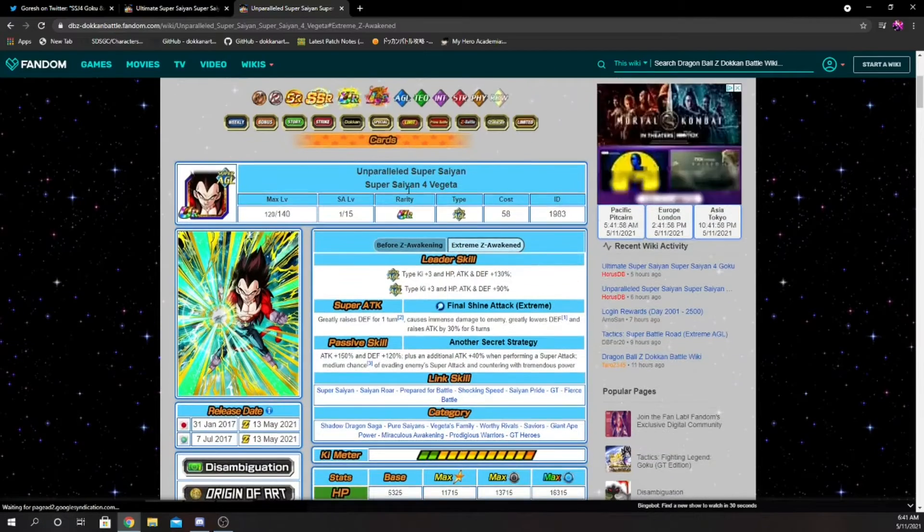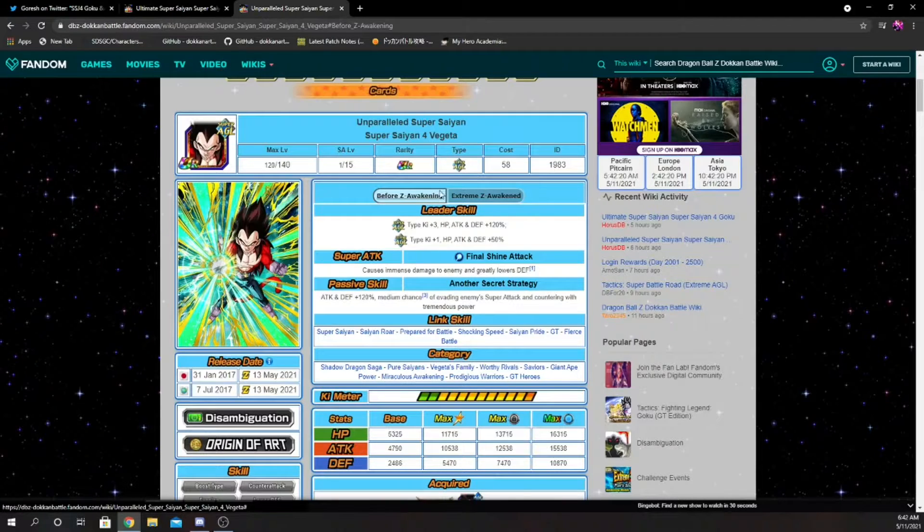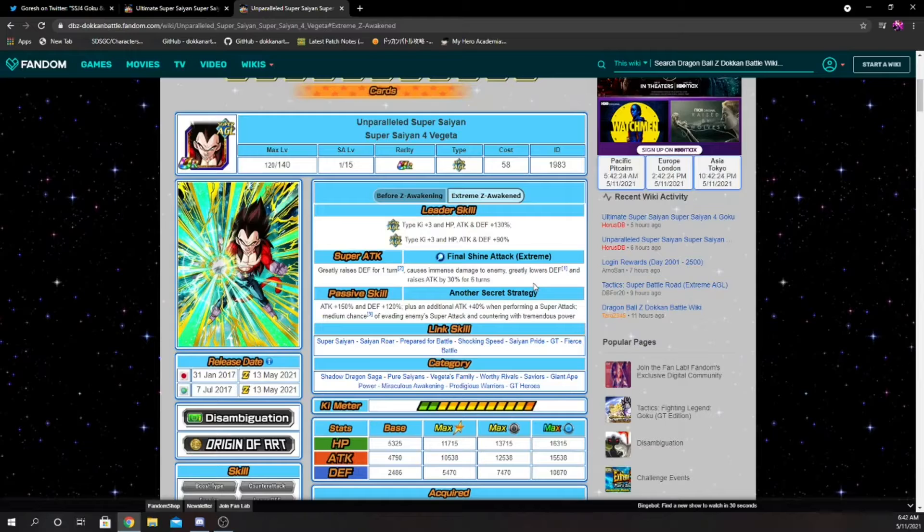Vegeta's leader skills are Super AGL 3 Ki and 130% to stats, and Extreme AGL 3 Ki and 90% to stats. His super attack greatly raises defense for one turn, causes immense damage, greatly lowers defense, and raises attack by 30% for six turns. Before, his super attack effect was just greatly lowering defense, so Vegeta got a lot added — greatly raising defense is super solid, and now he also builds attack for six turns.